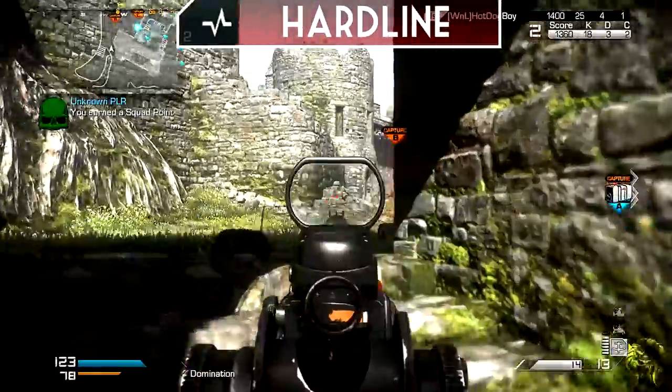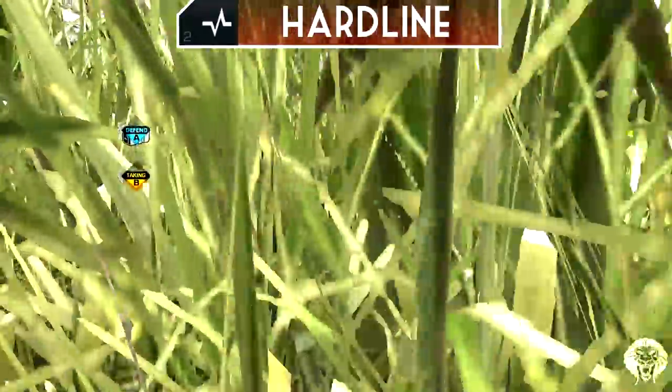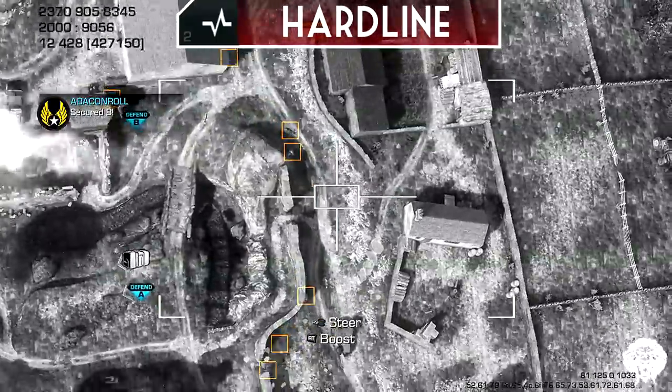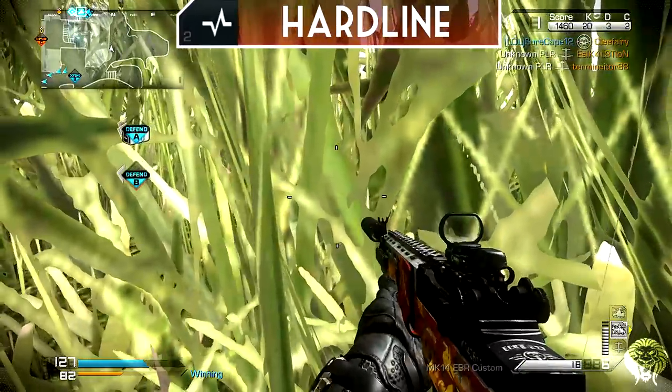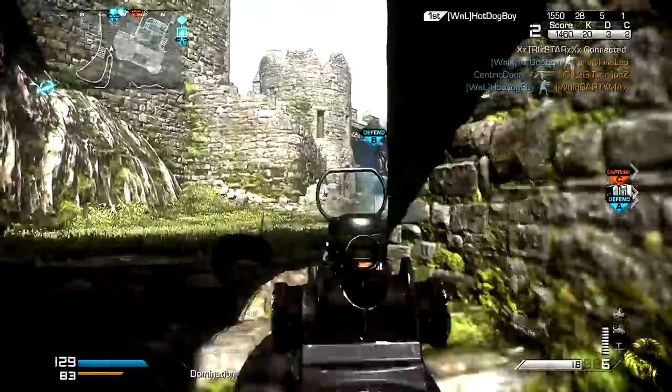Finally, we're going to go with Hardline. I wouldn't normally use this perk, but in a high killstreak class it's very effective — you need one less kill to earn your killstreaks. Also in team games it's very useful because two assists count as a kill, which is an amazing feature. So in team games you're going to get your streaks a lot faster if you happen to get some assists.